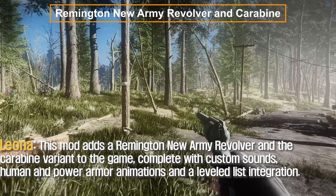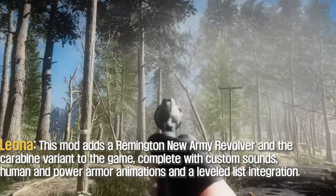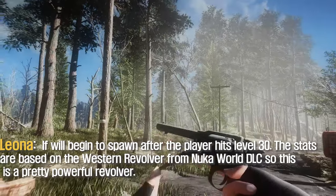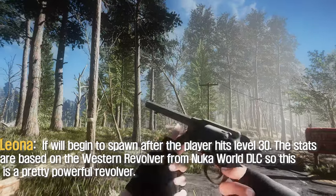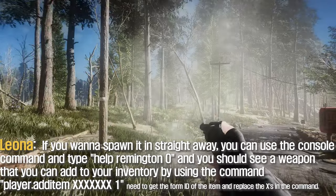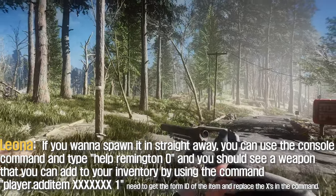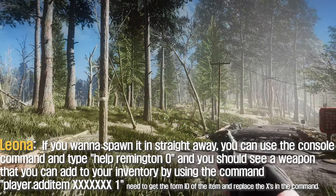This mod adds a Remington New Army revolver and a carbine variant to the game, complete with custom sounds, human and power armor animations, and level list integration. They begin to spawn after the player hits level 30. Stats are based on the Western Revolver from the Nuka World DLC, so this is a pretty powerful weapon. If you want to spawn it immediately, you can use the console command — type 'help Remington 0' and you should see a weapon ID you can add to your inventory using the add item command.